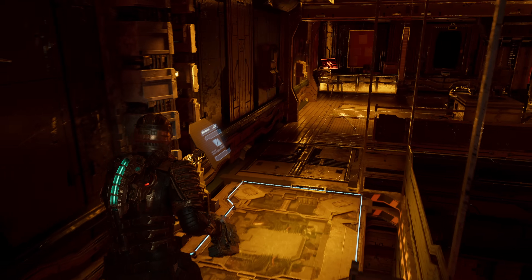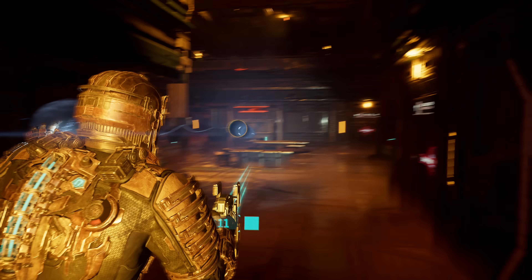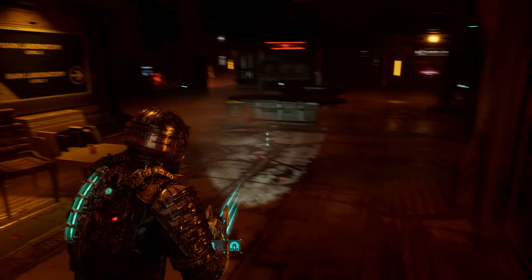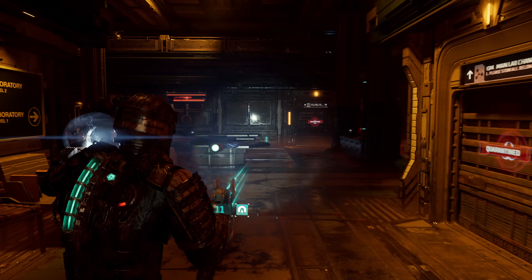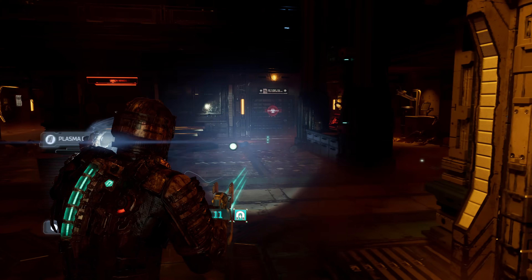There are no stairs connecting the two floors of this primary medical lab. Instead, there's only a single cargo lift and an alternative route that goes through some back hallways and other laboratories. This could especially be a problem if there is an emergency on one floor or the other and someone needs to get between them quickly, and if the cargo lift is out of order, there may be no way to get to the other floor in time.